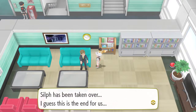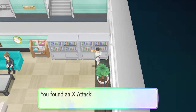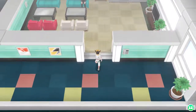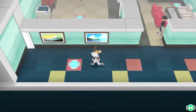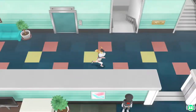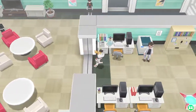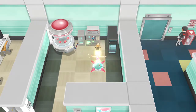A grunt says Silph Co has been taken over — I guess this is the end for us. Not if I'm here! I'm gonna destroy these fools. I'm just gonna take this warp pad wherever it goes. I know the layout a little bit — I know which pads you need to land on to get the Card Key. Oh, we're back at the beginning.